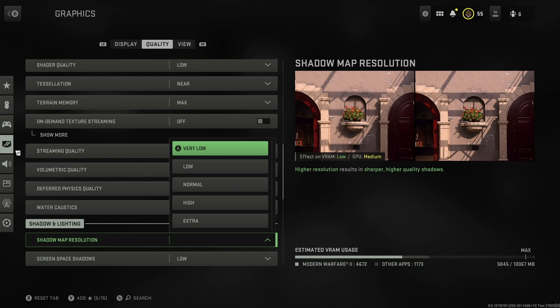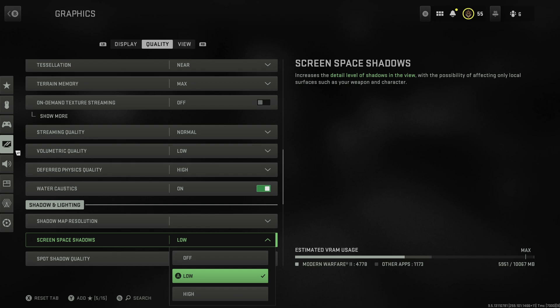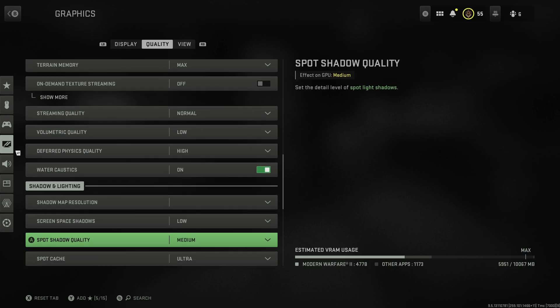Shadow map resolution I have on very low at the moment - it means shadows are a bit blurry, but when set really high the shadows can look a little distracting. With them softer I don't think it looks that bad, and it's an easy way to get a few more frames back. Screen space shadows I have on low - you can turn it off, but because it affects stuff very close to you like your gun, I think it's nice to have some shadows on that. Spot shadow quality I leave on medium.